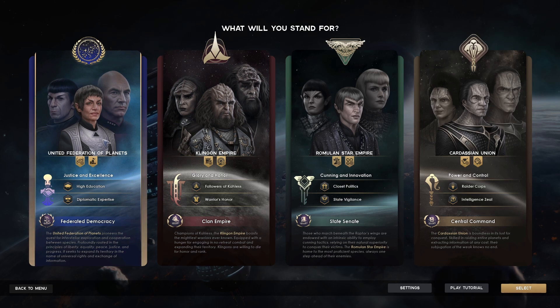We're going to play as the United Federation of Planets. You can hover your mouse over to get some tooltips for all these sorts of bonuses and explanations about what your faction is good at and what they're not good at, and what kind of bonuses they get.